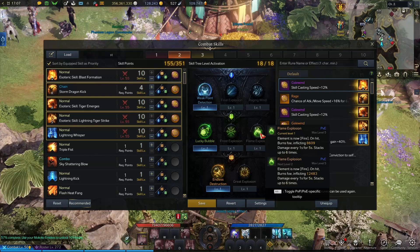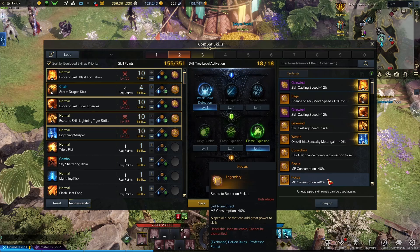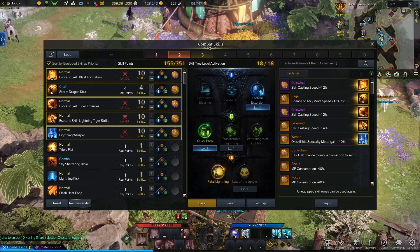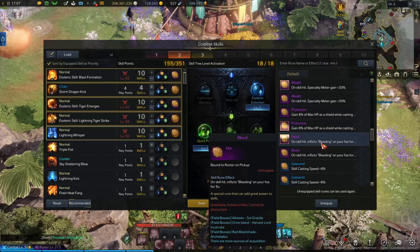So this is going to be a three-spender — I know it's going to be a three-spender. We want a purple Gale Wind on this, and that's looking good. For Lightning Whisper, we want Distortion, the cooldown, and then the man face of course. Love the man face. Storm Dragon Kick is just mobility.